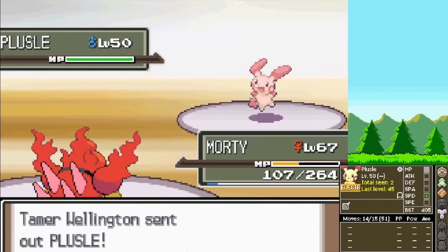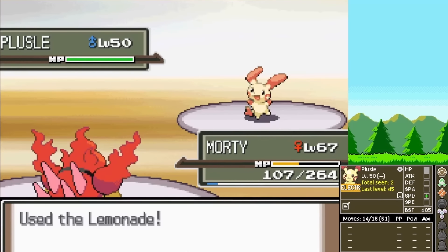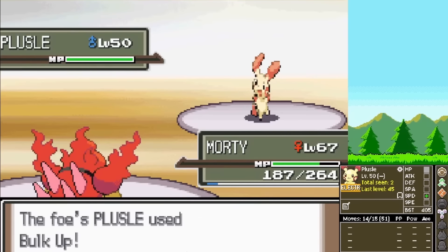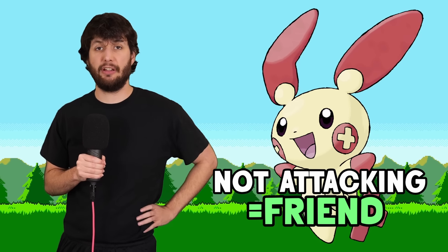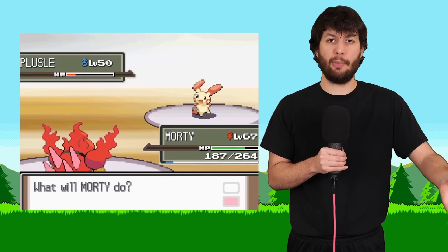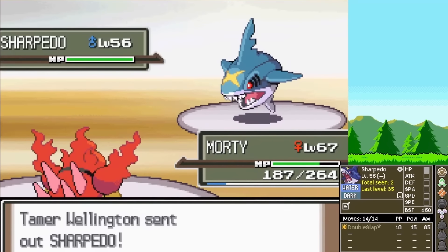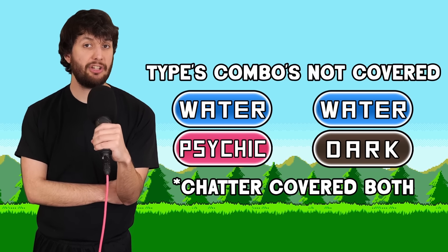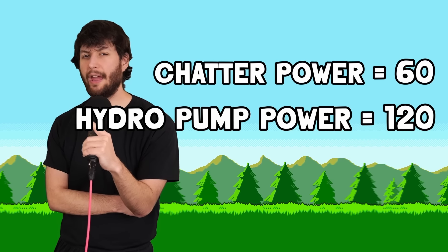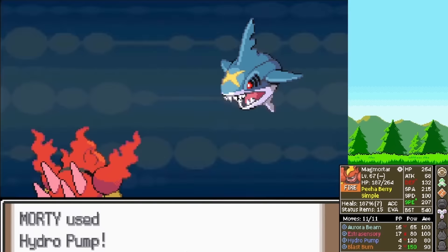Plusle is the next mon — really weak — and we already know it has good special defense, it will survive an Extrasensory. So I use a Lemonade to make the rest of the battle safer. It takes its free turn to use Bulk Up — a welcome sight. We Extrasensory, they Bulk Up again, and this is when Crasher Wake wastes one of his Hyper Potions. Crasher Wake sends out a Sharpedo — one of the Pokemon that would have been covered by Chatter. However, it has Drizzle, which powers up our Hydro Pump, making it actually more powerful than Chatter here. We hit Hydro Pump — it sends it into Citrus Berry range, it heals.